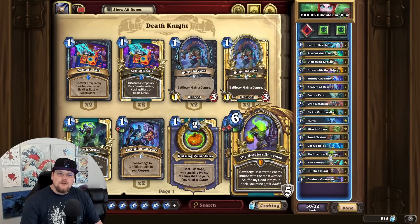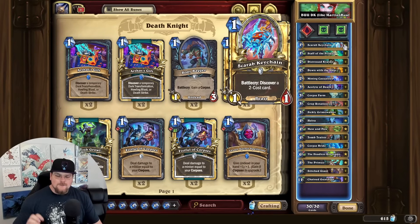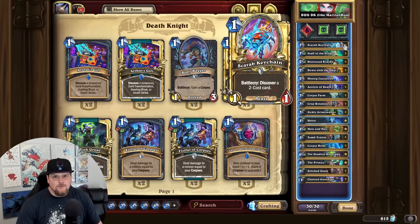I also think the Acolyte of Death, Sickly Grindwalker, crop rotation package is really fun. So unlike the Plague deck, which has trouble making use of all of those corpses, we do have the giant package we've stolen from the Rainbow deck to use our corpses with. The one thing I was trying out because I thought it would be interesting but is maybe worth just swapping out is Scarab Keychain.